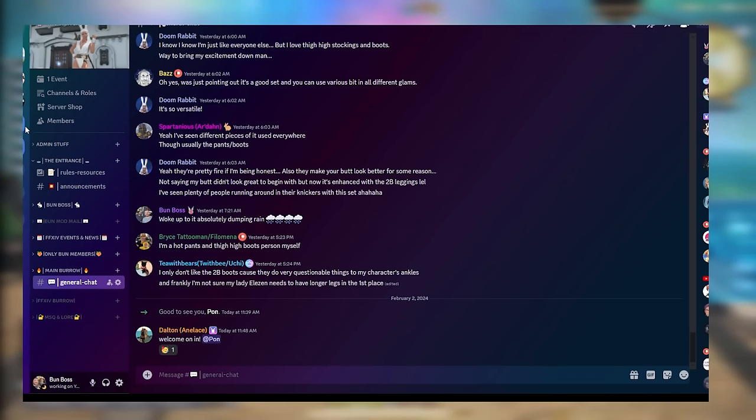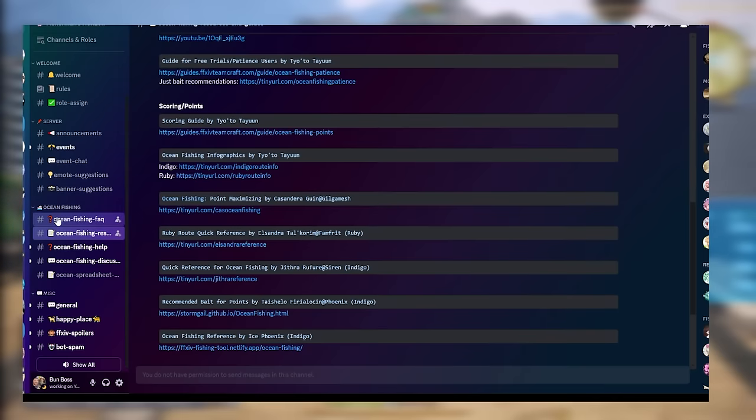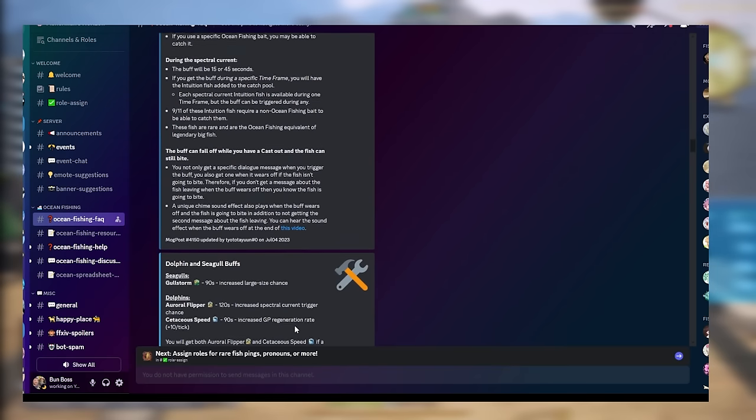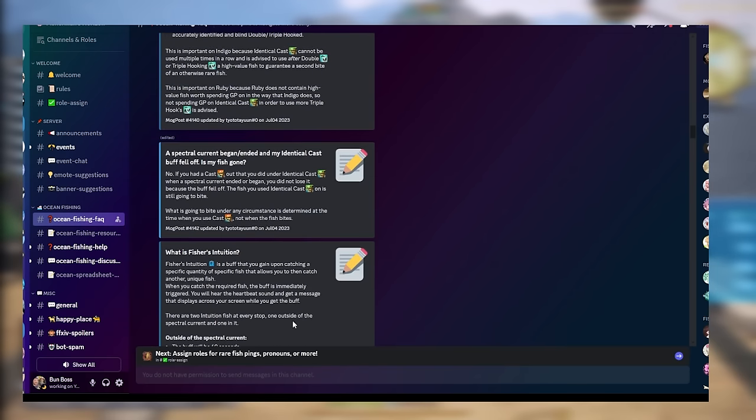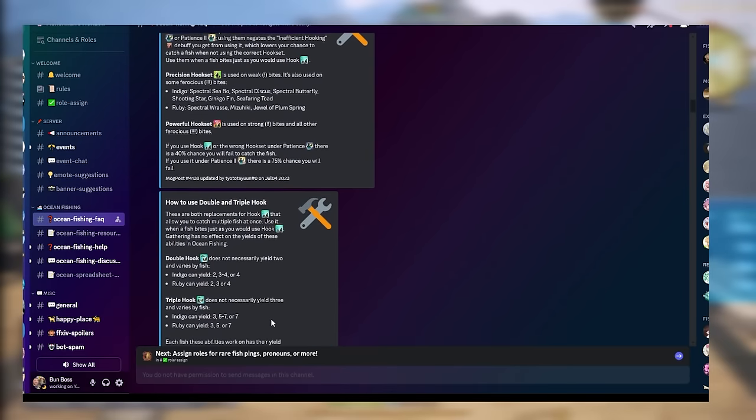You can also use another resource called the Fishermen's Discord, also known as Fishcord. I'll drop the link in the description box — they have a myriad of articles, information, and documents that you can deep dive into if you want to get into the more advanced techniques of ocean fishing.